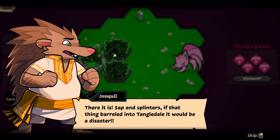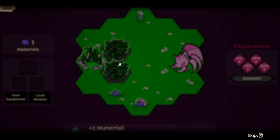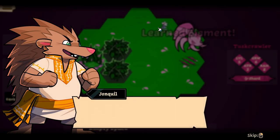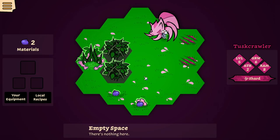Sap and splinters — if that thing barreled into Tangledale it would be a disaster! Whoa, let's hang back a moment. Beasts like this, you probably want to do some reconnaissance first. Recon the beast by standing on a space adjacent to it. That's what us scouts call a shard beast — a few explosives will make quick work of its skills. Head on over to the settlement, we'll get something cooking.